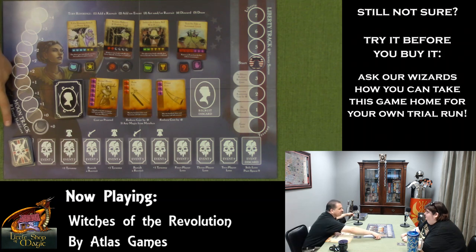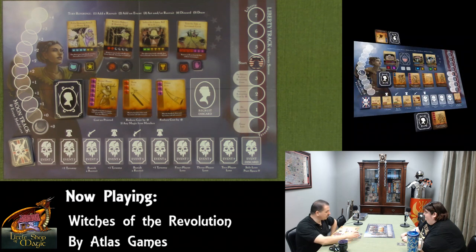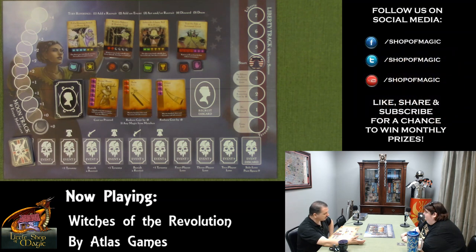You can vary difficulty by adding more or fewer hard events into the 40-card event deck — all the way up to all hard events. On your turn, each player completes all five steps before the next player goes.